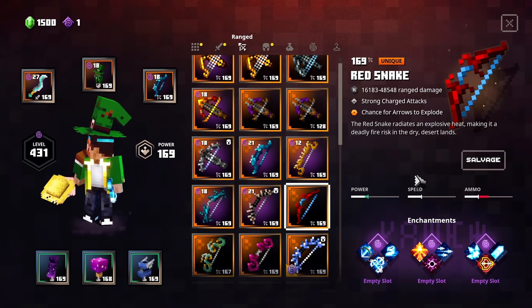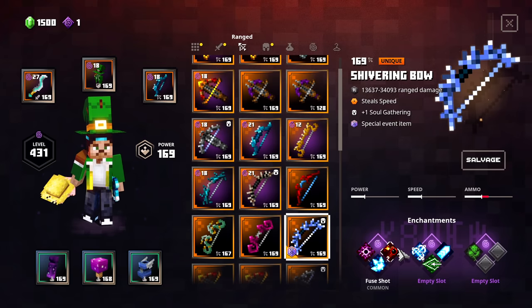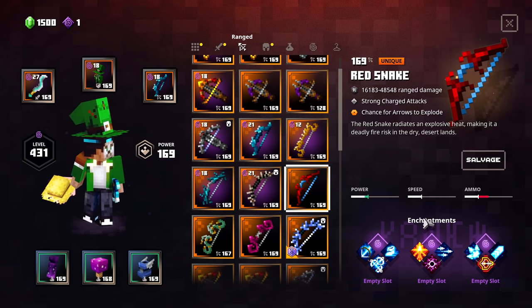Last but not least, we also have the Red Snake. This one has strong charged attacks and a chance for arrows to explode — a built-in Fuse Shot. Every few shots has a timed charge that explodes one second after impact, dealing 100% damage to nearby mobs. On Tier 1, it's the fifth shot. So the Red Snake is pretty cool, but the fifth shot trigger is not very powerful.